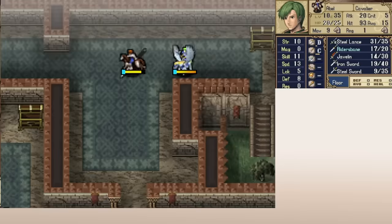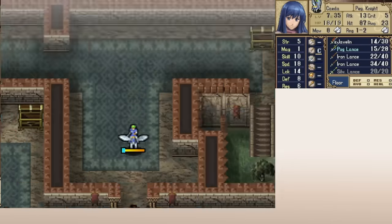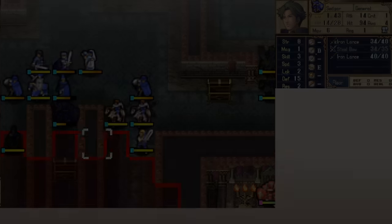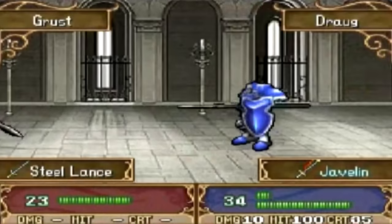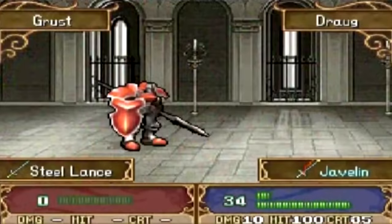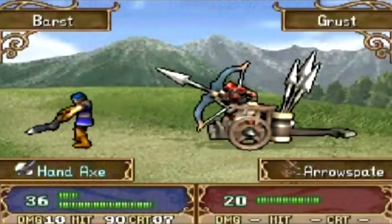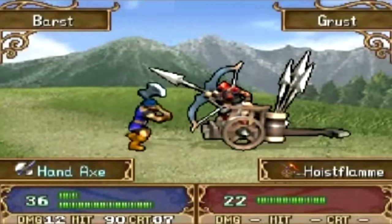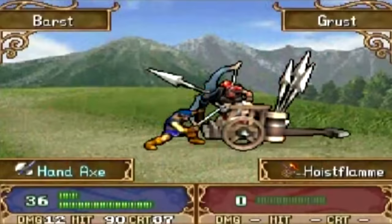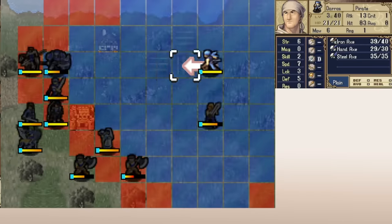The animations are another sticking point in this game, and I don't have much of a defense for these. Especially coming not too long after peak combat animations in the GBA games, I don't really like these ones. They're quick and very simple, which some people like since it keeps the action moving, but for me it just makes me want to turn them off. There are some cool crit animations, but in most Fire Emblem games I like to keep the animations on for at least my first playthrough, and in Shadow Dragon I kind of want to turn them off immediately.